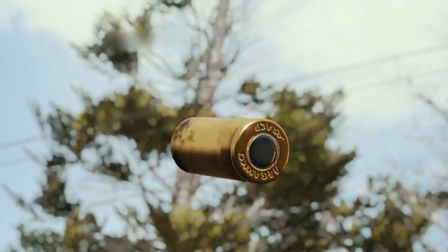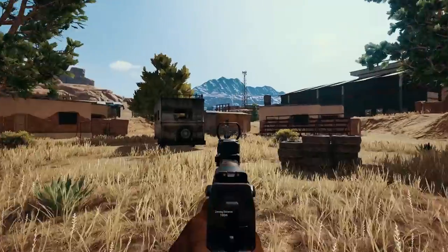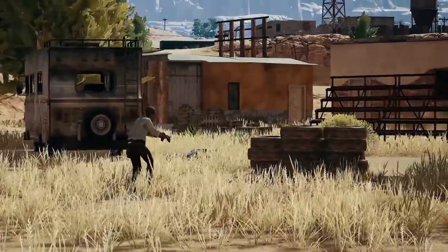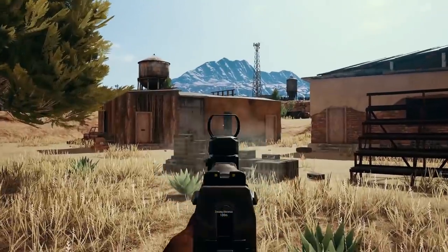First up is the Deagle. This semi-automatic hand cannon uses 45 caliber ammo and can blast out 7 rounds — 10 if you have an extended magazine. Since it can take down a level 3 helmet with 2 headshots, if you aim true and control the kick, you'll be able to take down a whole squad with a single magazine.